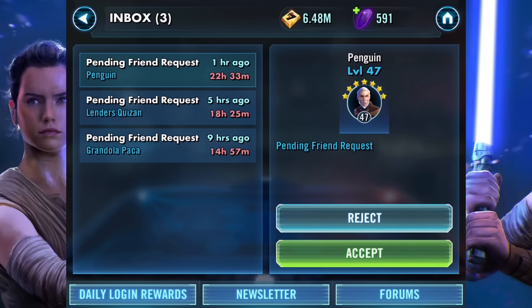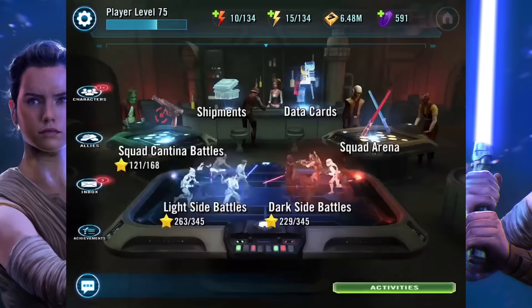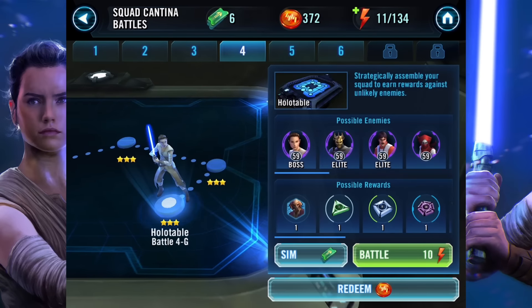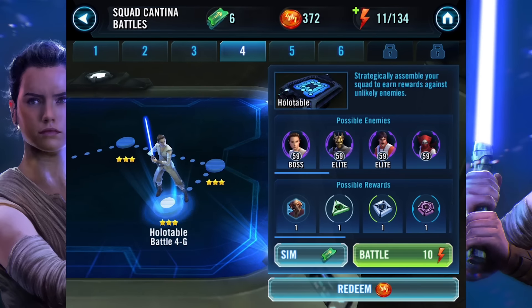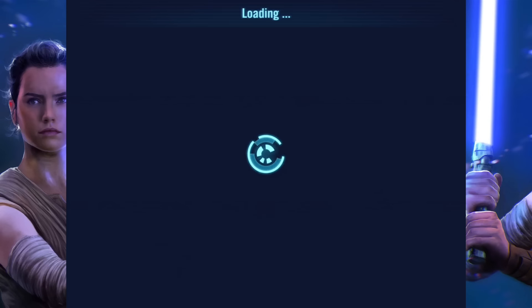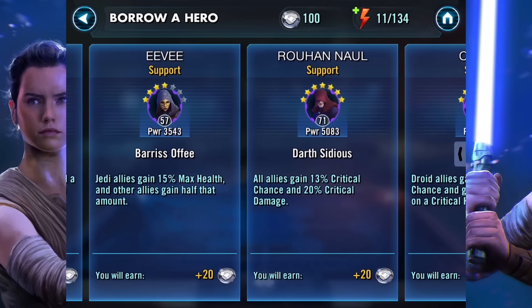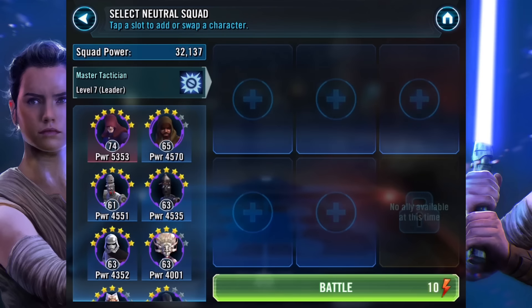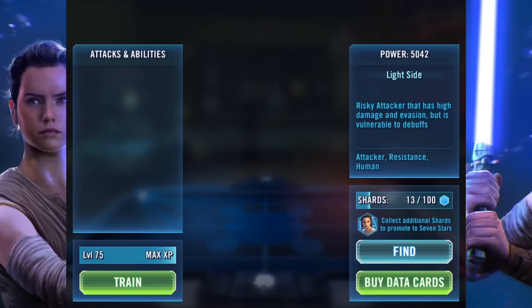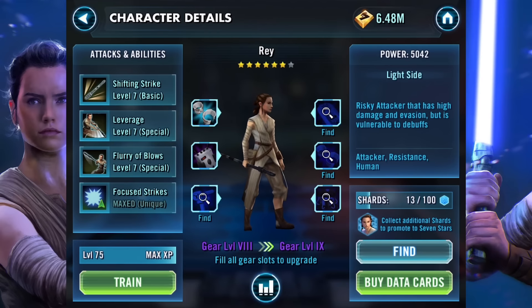We've now come back to Star Wars Galaxy of Heroes and we're going to have a look at this new PvE Rey. Right here in the middle where it says Holotable Battle 4G, there is Rey with a lightsaber — that's not a character in the game currently. We all know Rey with a big stick, which we'll see in a sec. We know Rey in this form — nice big stick, Stick Rey.